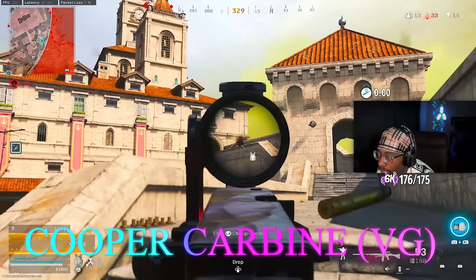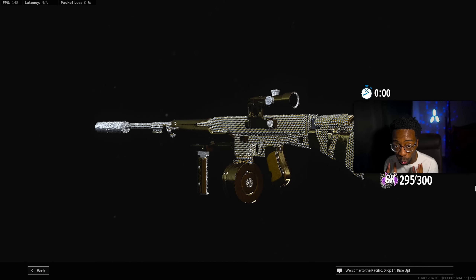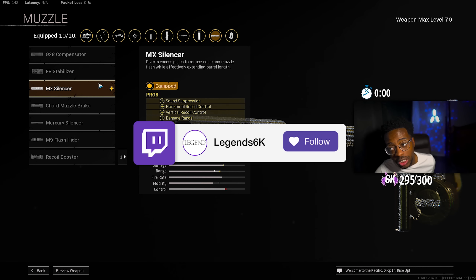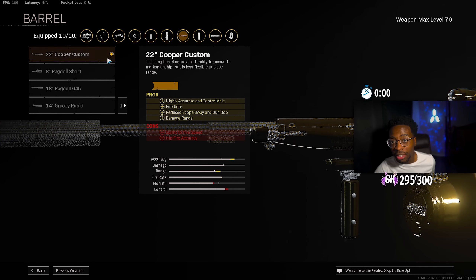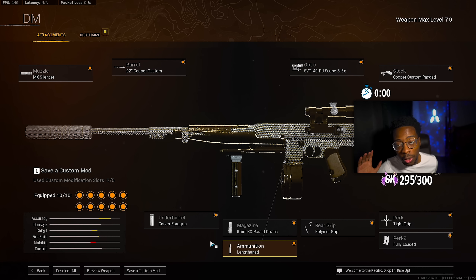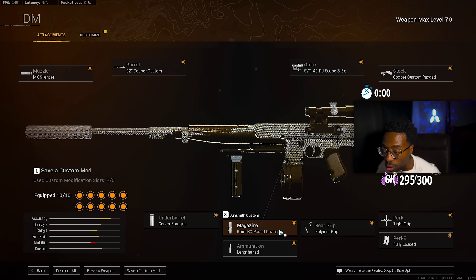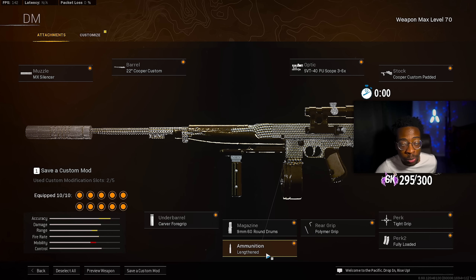We might have found the new best AR — if you haven't tried the Cooper Carbine, you definitely have to. It's top three ARs in the game right now, especially on Rebirth Island. For the muzzle, the MX Silencer gives sound suppression, horizontal recoil control, vertical recoil control, and damage range — amazing on Vanguard ARs. For the barrel, the 22 Inch Cooper Custom barrel is the best, giving you highly accurate and controllable shots, fire rate, reduced scope sway and gun bob, and damage range. The underbarrel is the Carver Foregrip for vertical recoil control and hipfire accuracy. For the magazine, the 9mm 60 Round Drum is definitely the best way to go — more rounds and it actually hits.